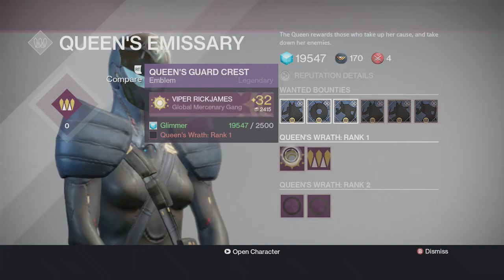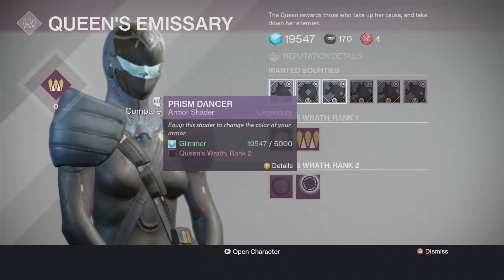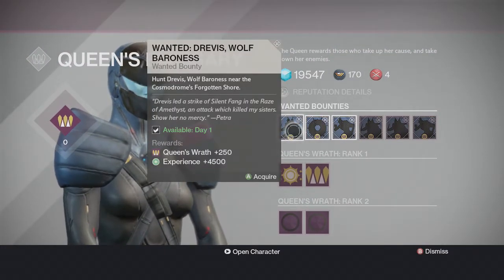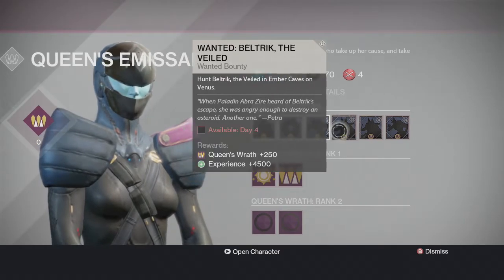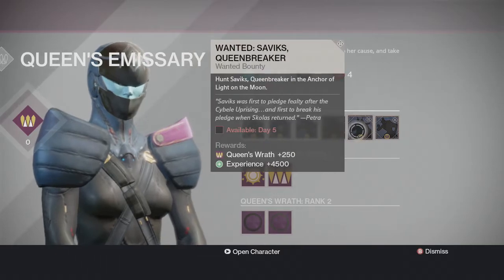You get rank one on day one and rank two on day three. These right here are the shaders. At rank two you have bounties: day one is the Travis Wolf Baroness, day two is Kaliki, day three is the Disavow, and day four is Bell Trick the Veil. Day five has Savick's Queen Breaker.